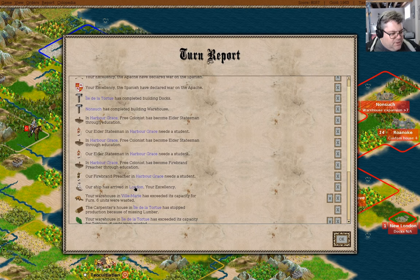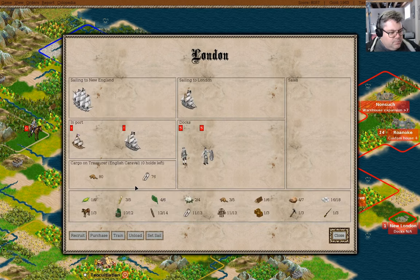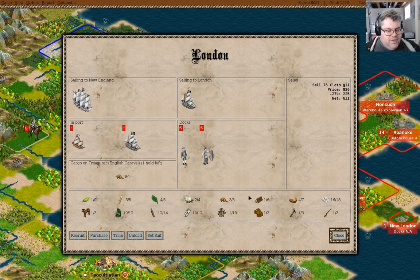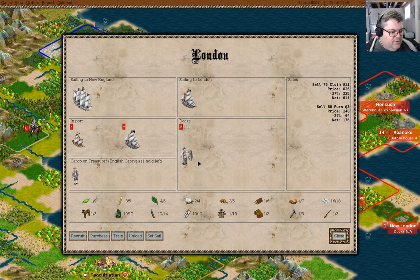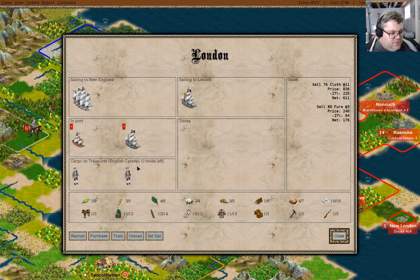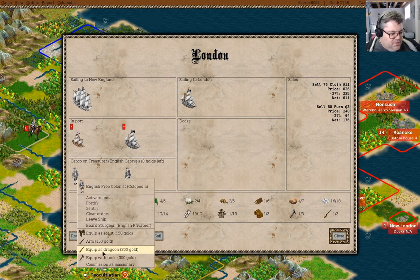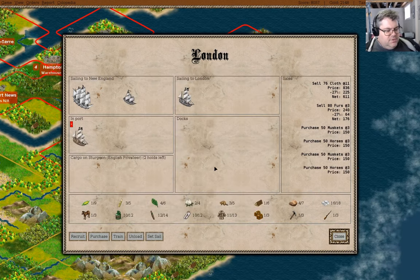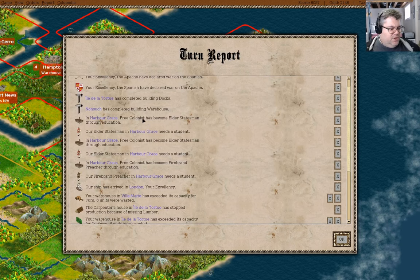We have a boat in London. We can sell this for 600 or so — and that's a caravel. Clear the specialty here. You can be a dragoon and you can be a dragoon, then you can go. We've got 2,100 gold still.